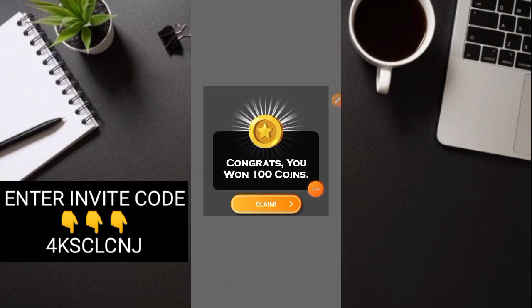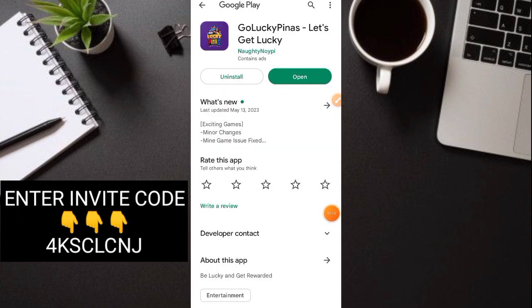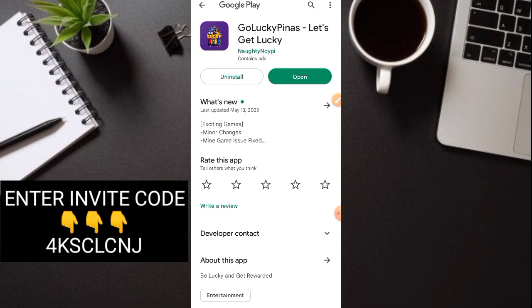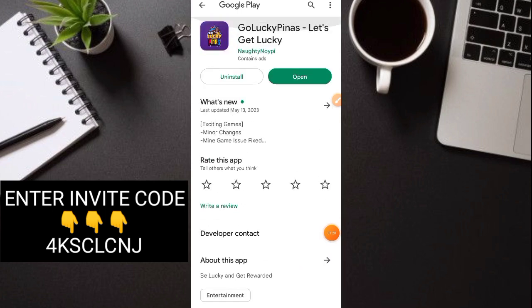Nakakuha tayo ng instant 100 coins. By the way, bago tayo magsimula, meron pala akong proof of payment sa application na ito — nareceive 350 pesos GCash. Ito po yung application: Go Lucky Pinas app. Punta natin sa Play Store. Ito guys yung application na tinutukoy natin, bagong bago ito, at talagang legit po and paying through GCash po yung payout. Wala pang halos itong nagda-download, wala pang ratings, so talagang bago lang sya.